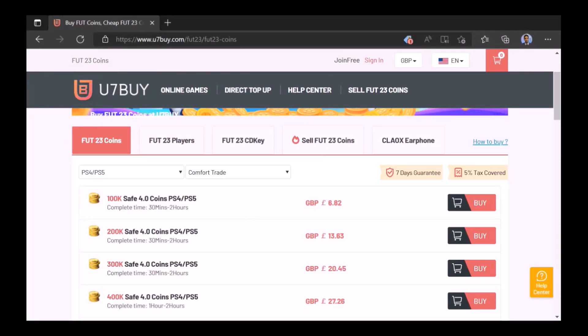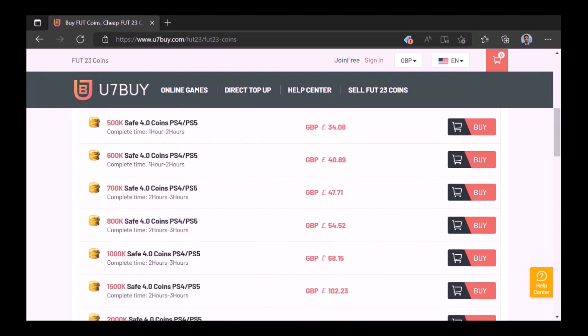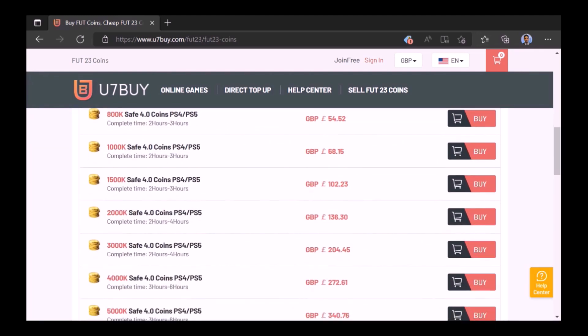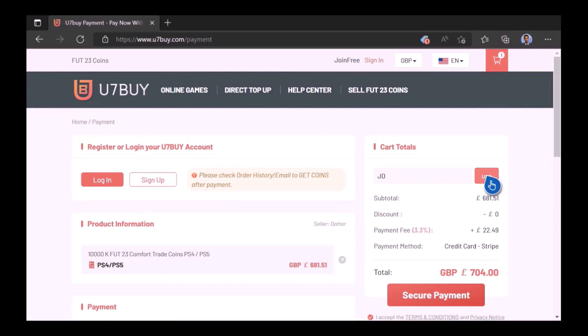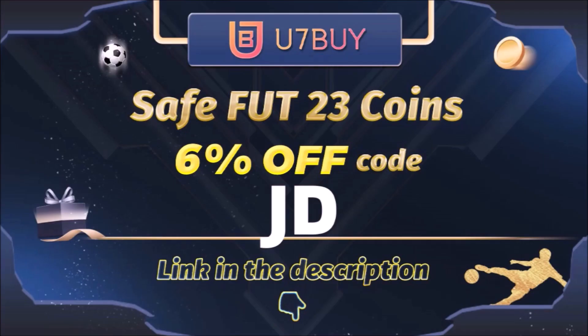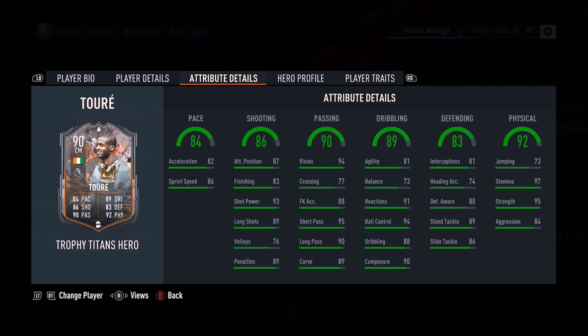Want to use icons? Check out UseThemAndBuy - the cheapest, most reliable place to buy FIFA coins, the place JD Gaming uses. Type in JD for a cheeky six percent off. Link in the description. Ladies and gentlemen, welcome to the video.